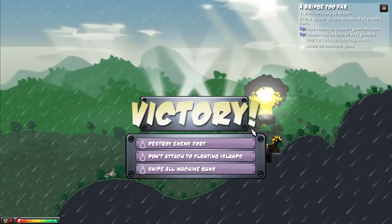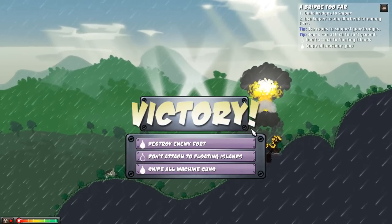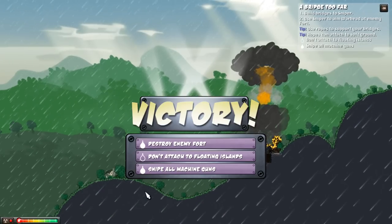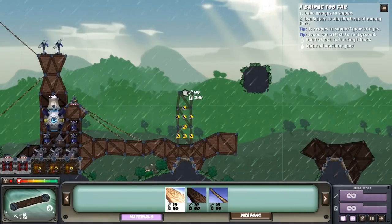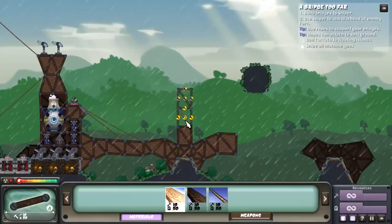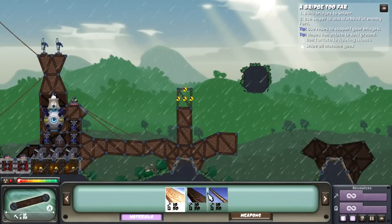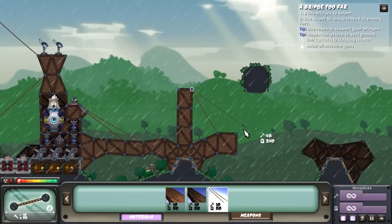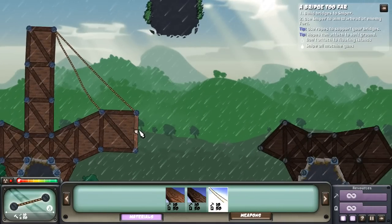I don't even remember all the requirements for this one. I did two out of three - not too bad. 'Don't attach to the floating islands' - alright, so I did build the bridges with the floating islands. I'm going to actually do the third one real quick, just because I can. I know how to do it - basically we just got to build towers here to attach instead of floating islands. This should be relatively easy and we'll quickly get that final checkpoint.